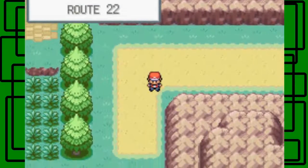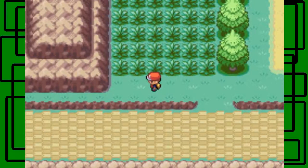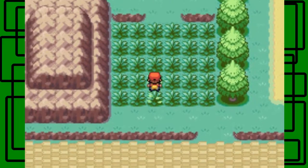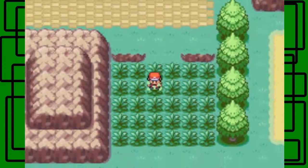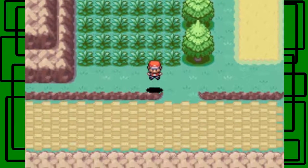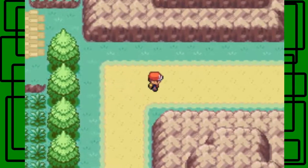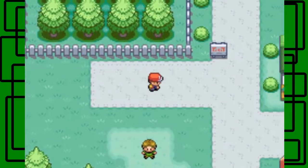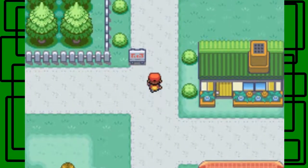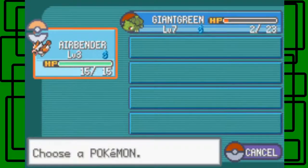It's Route 22. We skipped through a lot of the game actually — there's a dead end because you need badges to get through to the Pokémon League, which we haven't gotten close to yet. We don't even have our first gym badge yet. I actually had to run away from that Spearow. I don't really want to be on this part of the route right now, so let's actually go back to Viridian City and train on Route 1, because that Spearow was level five and it did some damage on Giant Green.